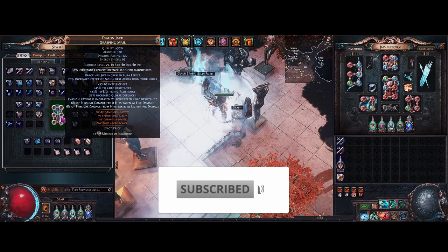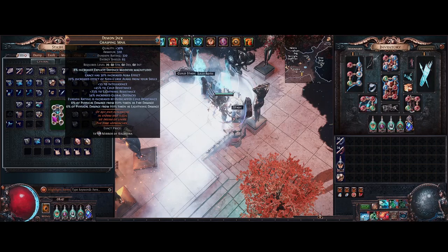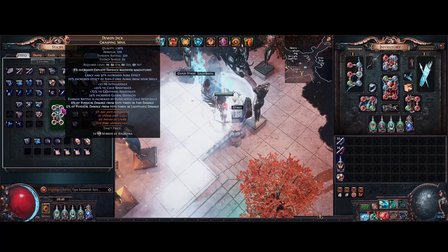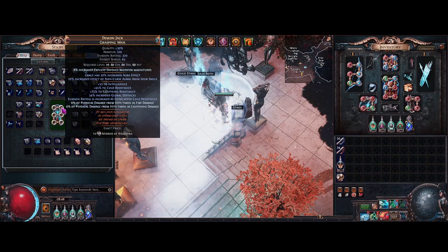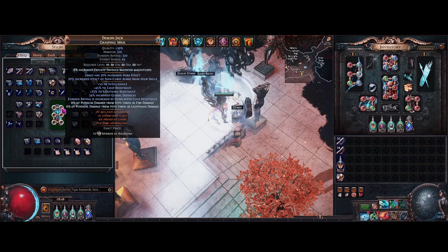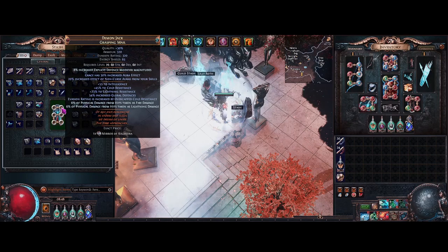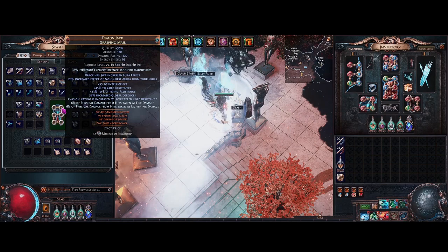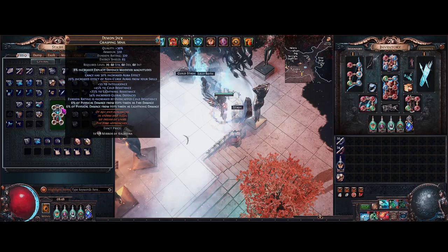Hey guys, new video today. We're going to go over the story of this chest I've been making - the Demon Jack Grasping Mail. This is for a transcendence armor stacker build I'm working on. I needed this chest - it's a Grasping Mail from Breach Rings, obtained by turning in a full inventory of Breach Rings. It has the two mods we want: increased global defenses, and evasion rating increased by overcapped cold resistance. For armor stackers, evasion is a very good stat, probably better than armor itself.